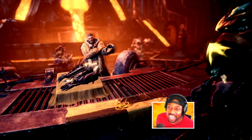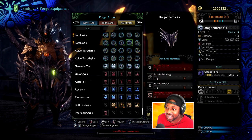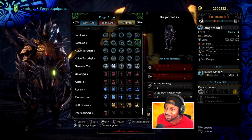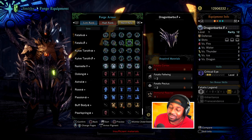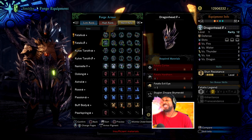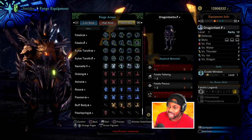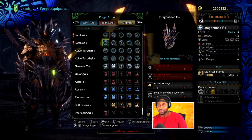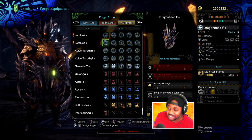Oh my gosh, we've got to go farm some more. Look at this — all level three slots. You don't need this one, just wear everything else. Actually, at this point, wear the full set and you'll just be godly. You will never get stunned again in your life. You know what, I'm going to wear the full set just to be like a berserker build — go ham, go crazy. You're never going to get stunned again.